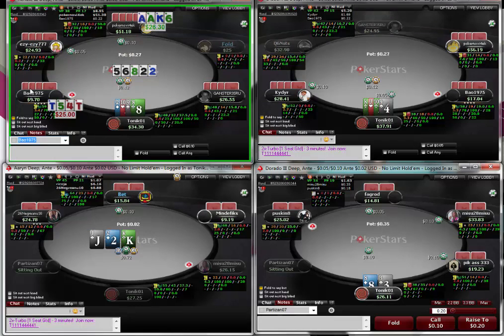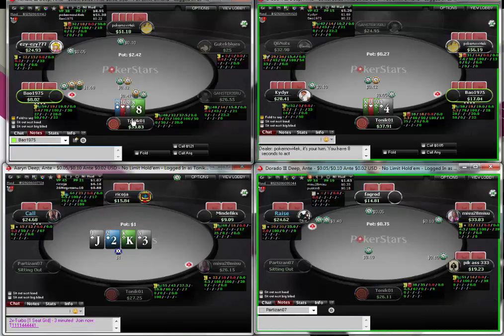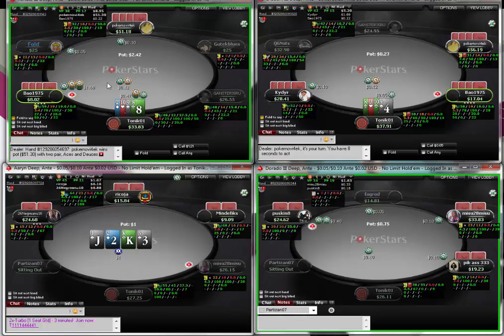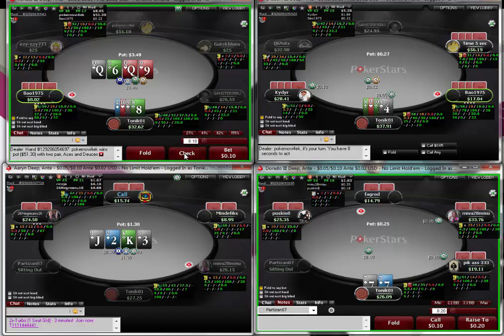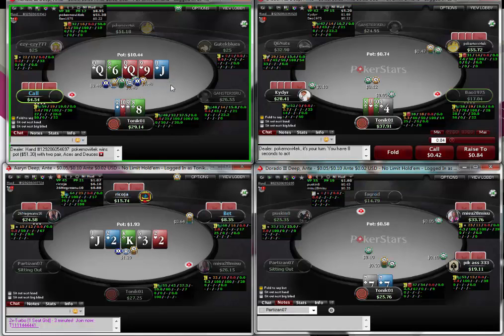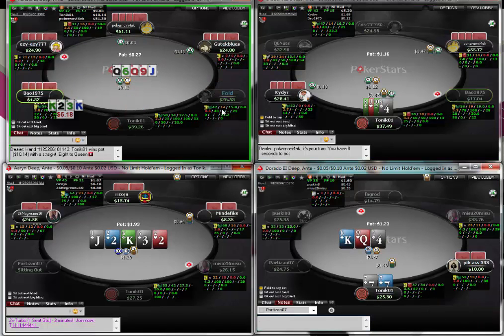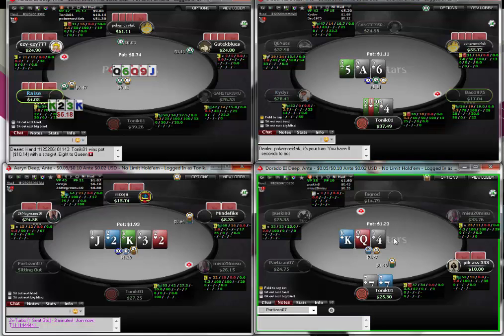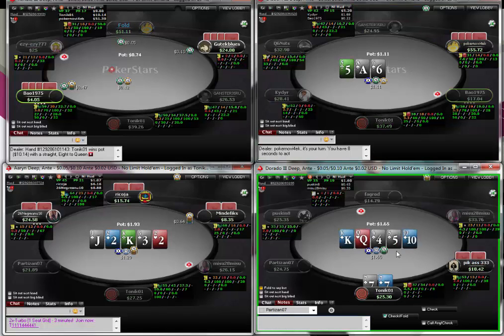He's a fish! We're folding double-suited queens while he's calling with single-suited tens - he's probably tilted now. Recall with an absolute junker of a hand hoping to get it in, and we do end up rivering the straight. He pays us off anyway - he had kings, boo-hoo for him. Snap-giving up the sevens.